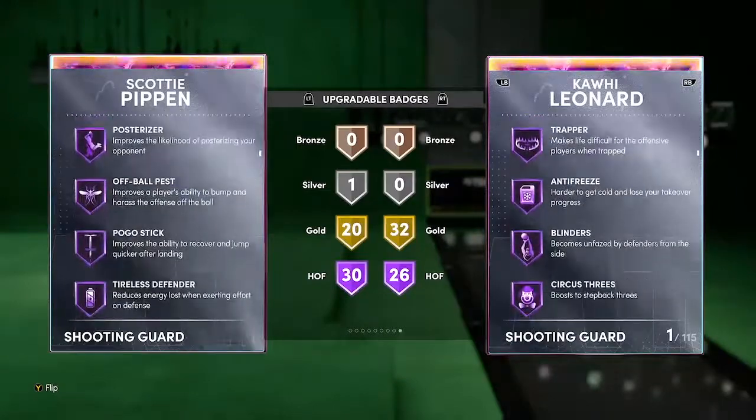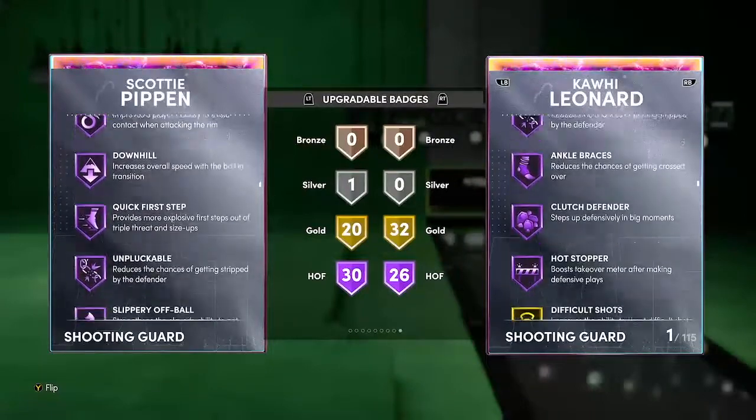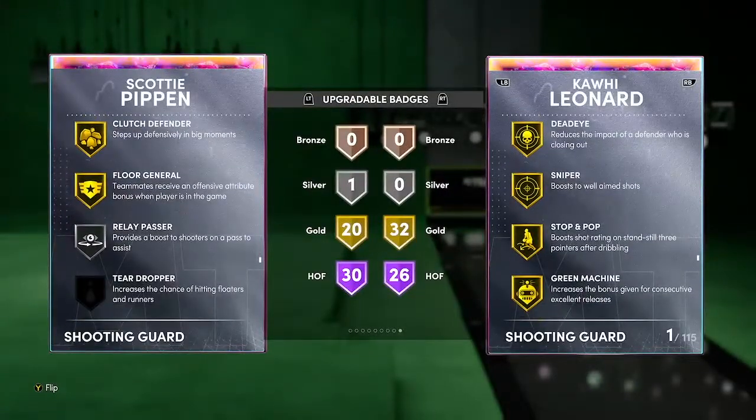Pippen comes with Dimer, Clamps Hall of Fame, Circus Three, and Deep Three. But Kawhi also gets Deep Three, so Scotty is obviously gonna be good but I'm gonna stick with Kawhi.